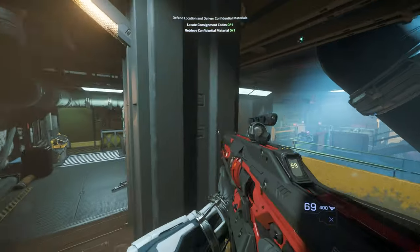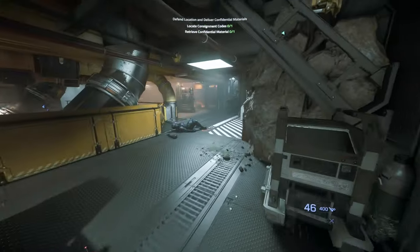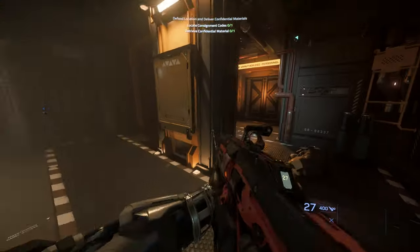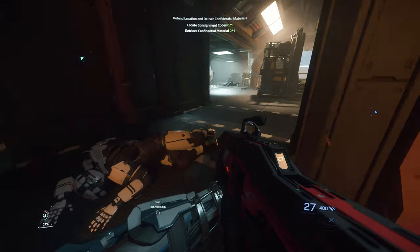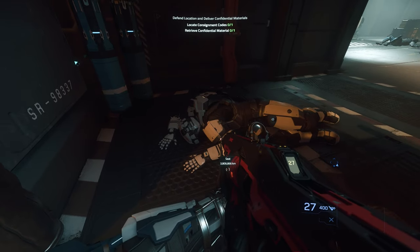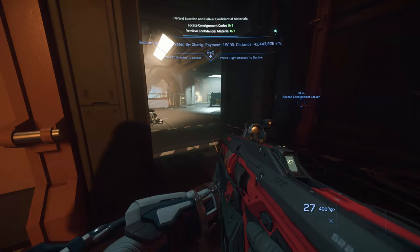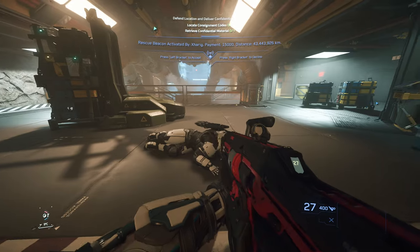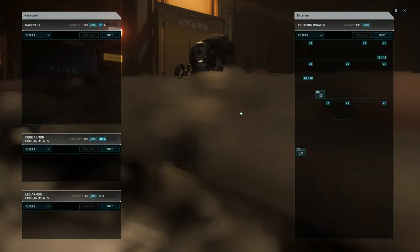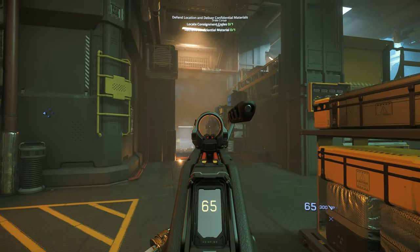Let me explain why this mission is so good for finding RF1 scopes. In this mission you need to search dead Microtech security guards because you need to find the data pads that contain the security code for unlocking the confidential material boxes, which you need to pick up and deliver to a safe place. So here is one of those dead guards, and when you loot and search the body, look what else you can find — an RF1 scope! I'll search the rest of the dead security guards, and as you'll see you can actually find another scope you may like. If you're lucky enough you can scoop up to 10 scopes in a single mission.